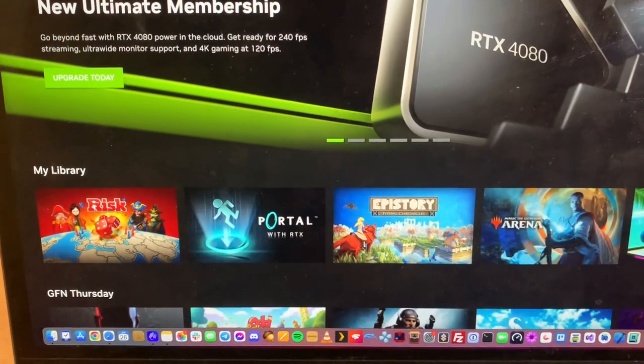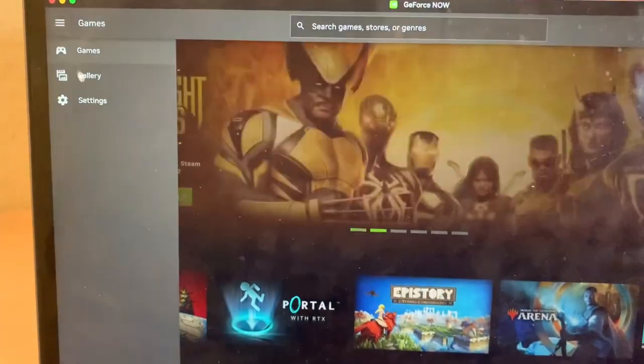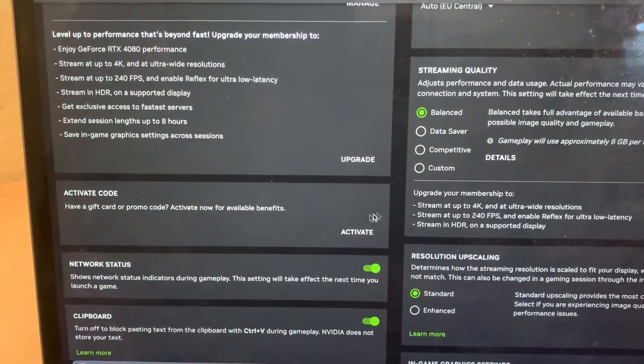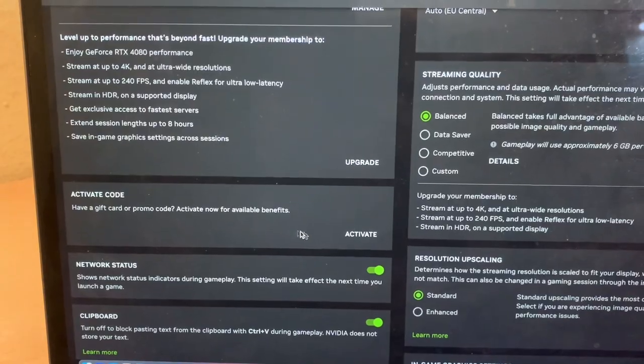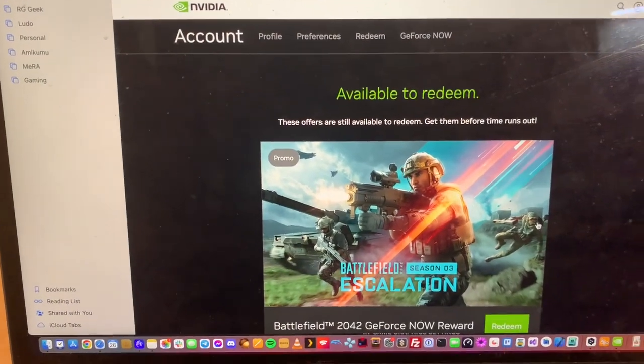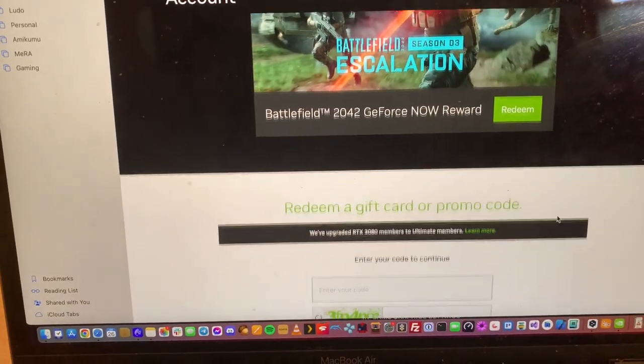One other thing you might find interesting: if you got the code from GeForce Now because you used to have Stadia, you go down and this is where you activate the code — just hit that right there and put in the code.